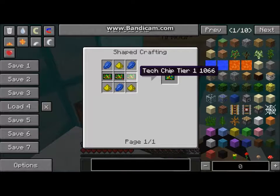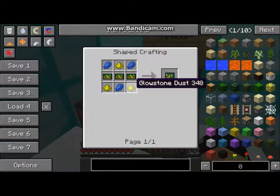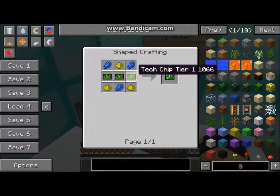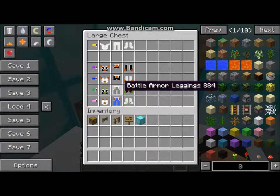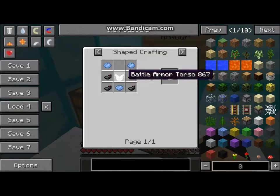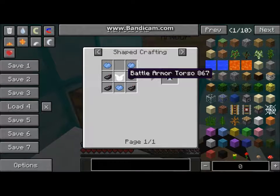And how you make that is: three glowstone, three lapis lazuli, and three tier chip tier one. And how you make tier one is like that — that's how you make that.